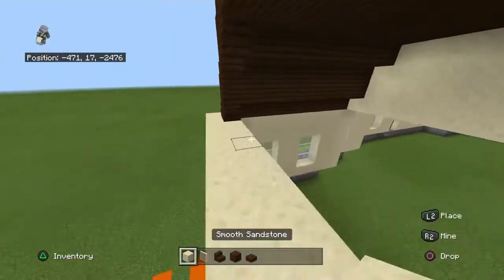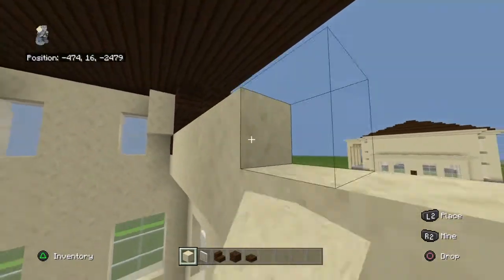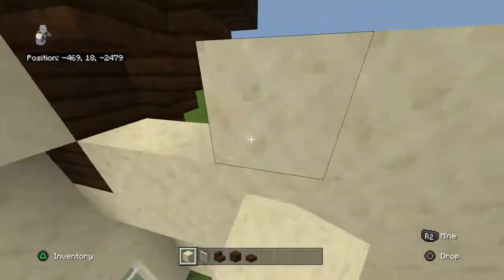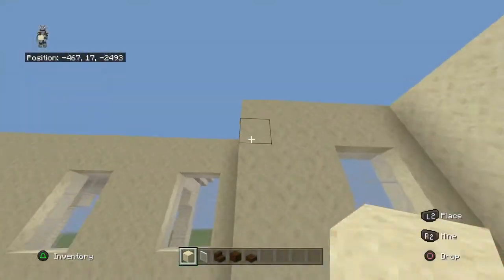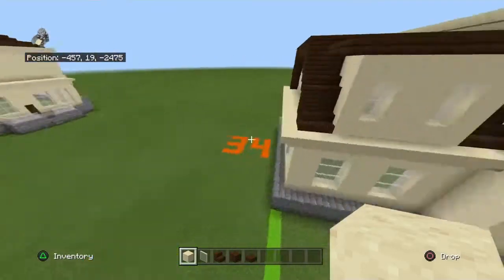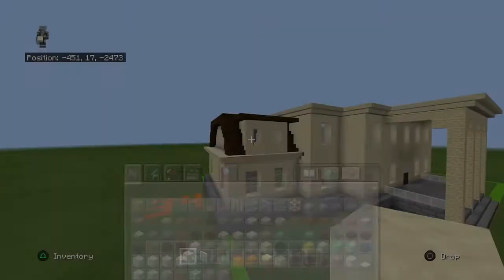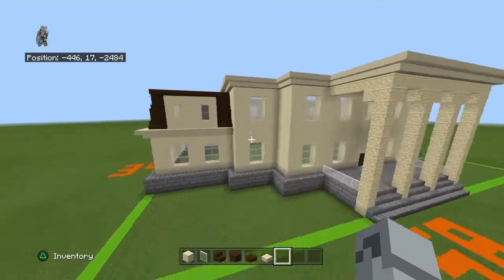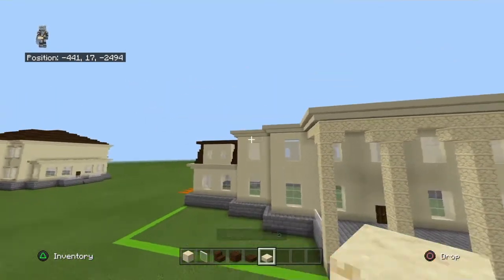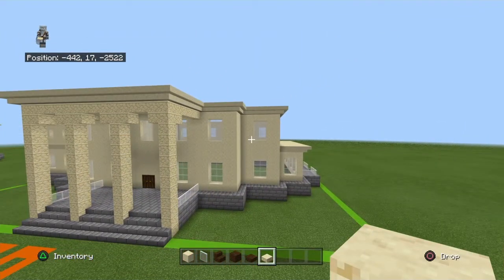Come to the left side and fill it in with smooth sandstone, a row in from the dark oak — so technically two rows in from the wall. You also need normal sandstone slabs again. At these four of the eight windows that are on the first and second floor at the left and right segments — the furthest sections to the left and the right that are two stories tall — at each corner window pair on front and back.